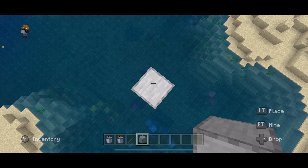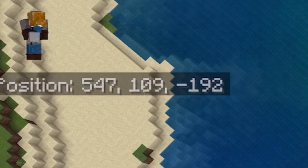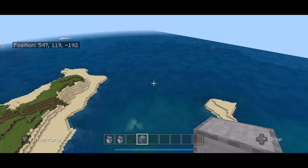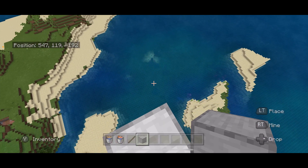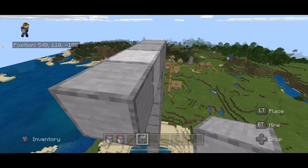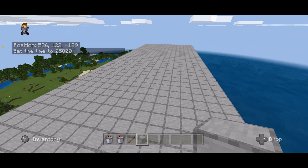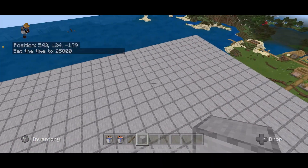Once you find a coral reef, build up a tower — I usually build up to y-coordinate 120. Then you want to build a platform over your coral reef, making it big enough to cover a very large area. I was going to make it a 40 by 40, but just for time's sake I made mine a 15 by 40.